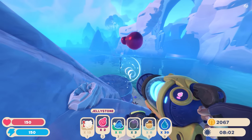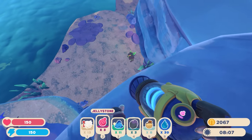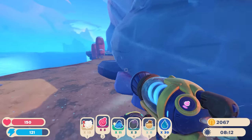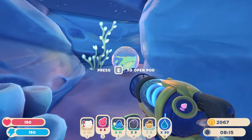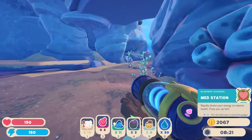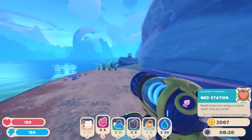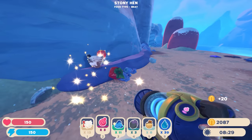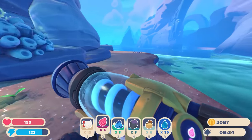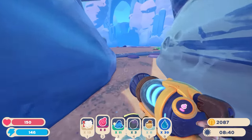The jelly stone went flying but we grabbed it - I aimed up and got it. Is there anything else around here? Oh, look at that - something super hidden! What's that going to be? A med station - 'rapidly drains your energy to restore health.' That could be pretty good in an emergency. I'll go home, drop off the jelly stone, pomegranate, and silky sand. I don't know what to do with the angler slimes right now - maybe wait until we unlock that second area with actual water.